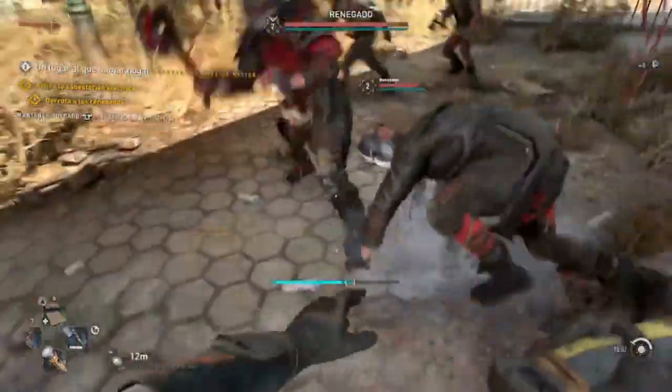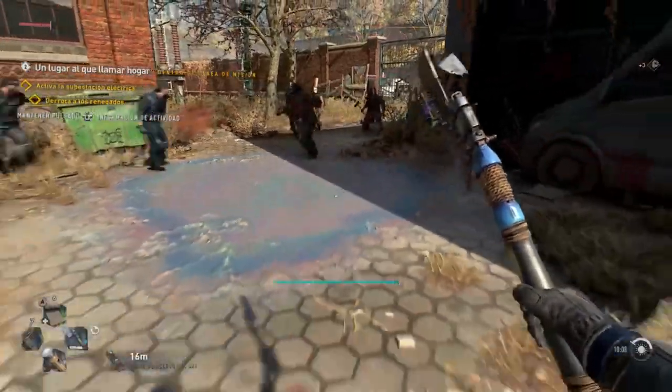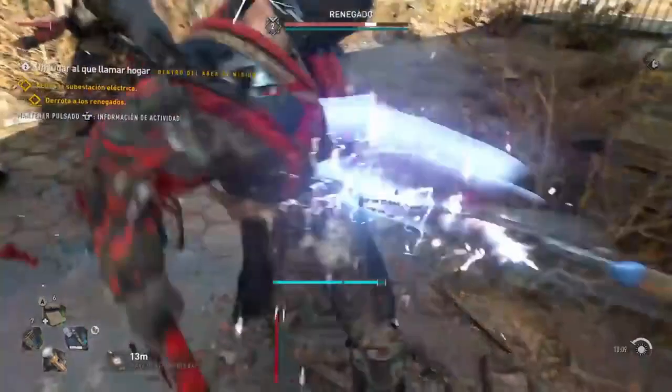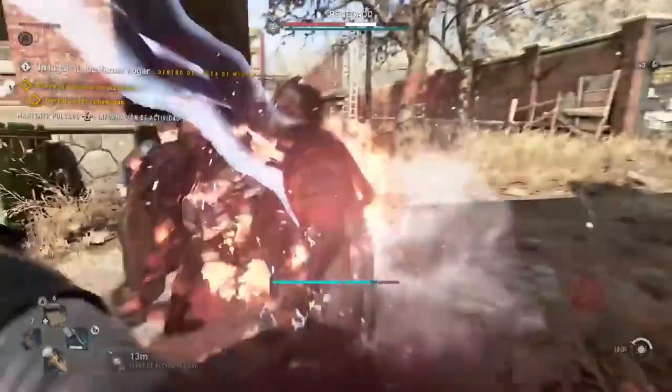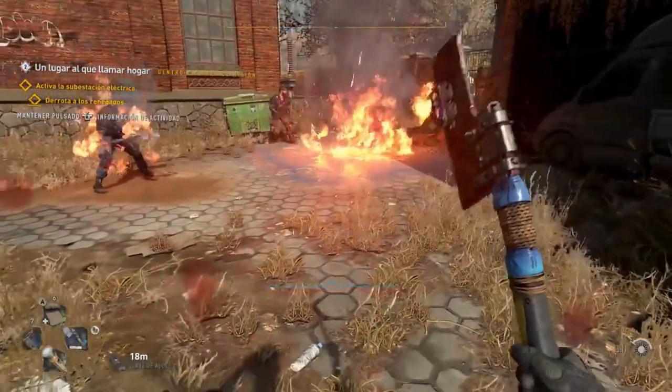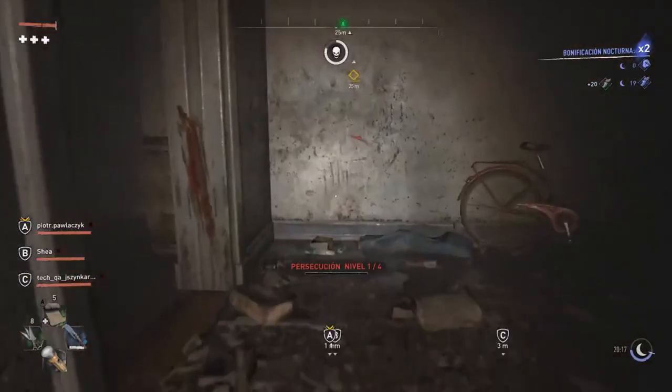The second weapon to look out for is the Electrocuter Officer's Sword, which can be obtained through the 'Clean and Snatch' quest in Beverly Hills. Players must collect multiple phones and notes scattered around the area to obtain Obai's key, which unlocks the container found in the pool where the sword is resting. This melee weapon can stun lock zombies, making it an excellent option for taking out multiple undead at once.